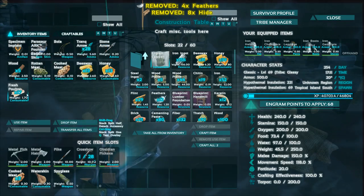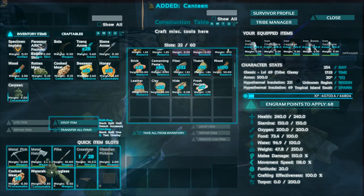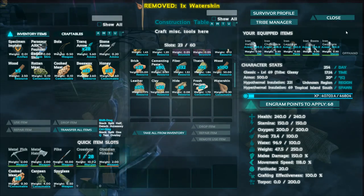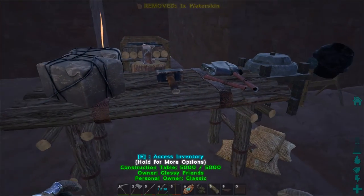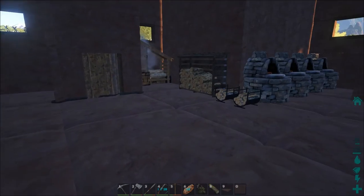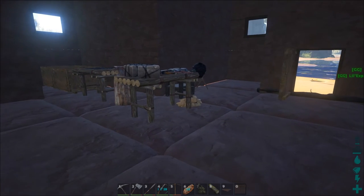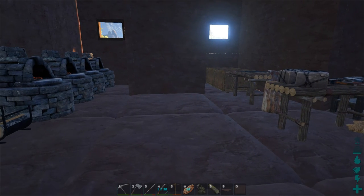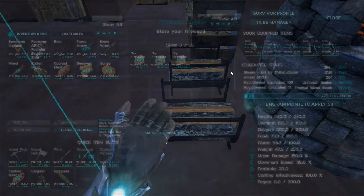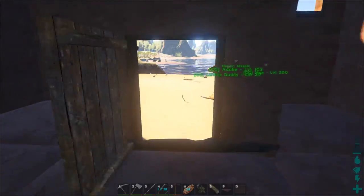There we go — now we have ourselves a canteen! Isn't that nice? Now we can finally get rid of that stupid waterskin. I'll use it for making dyes later — I haven't done dyes yet, I'm still kind of plain jane. So I had another question — somebody asked how to make dried lumber, so I'm going to show you how to do that.